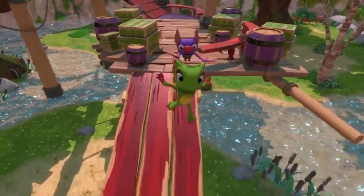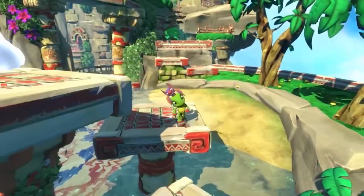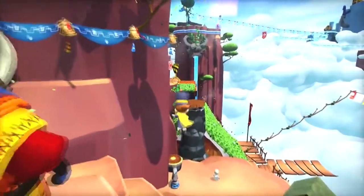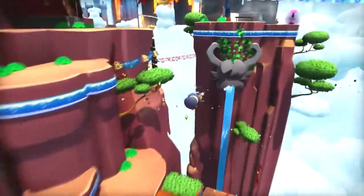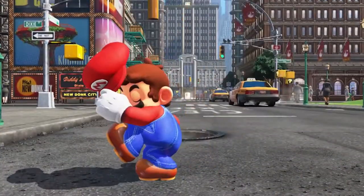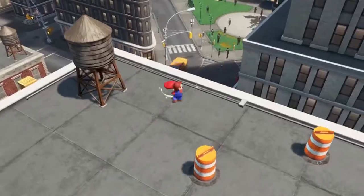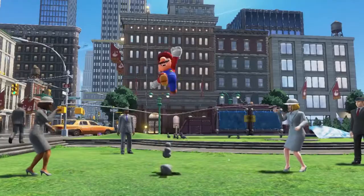Yooka-Laylee is the prime example. Crowdfunded on Kickstarter, it's a spin on the Banjo-Kazooie formula, hearkening back to it with its two main characters and absolutely gigantic worlds. Similarly, A Hat in Time made its mark thanks to its fast-paced controls and objective-based collecting similar to Super Mario 64. And in 2017, Nintendo released what many consider the ultimate collect-a-thon in Super Mario Odyssey — one of the best games of the year, thanks in part to its reinvention of Mario mechanics that recall the best of what made Super Mario 64 great.